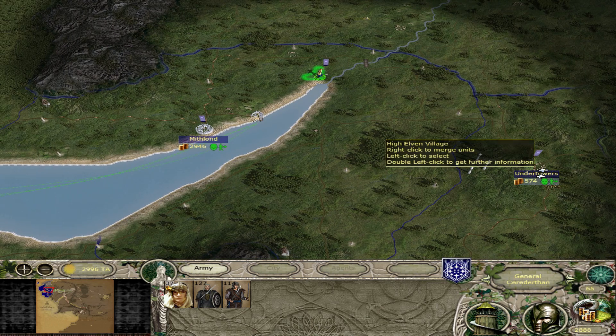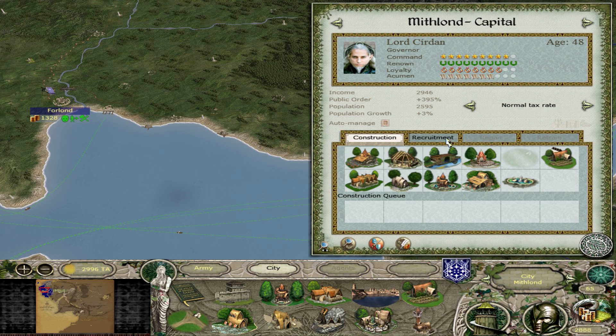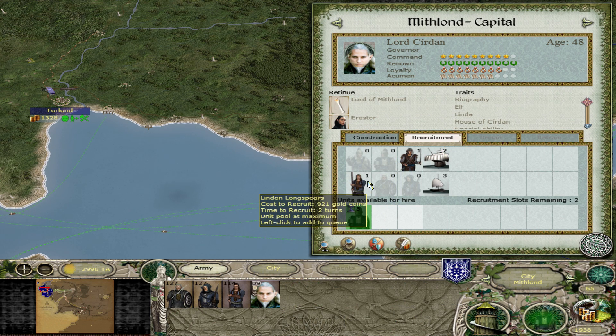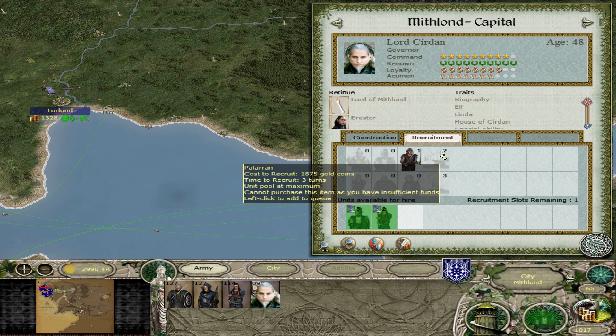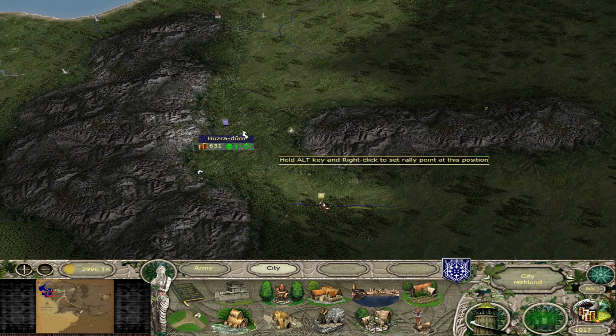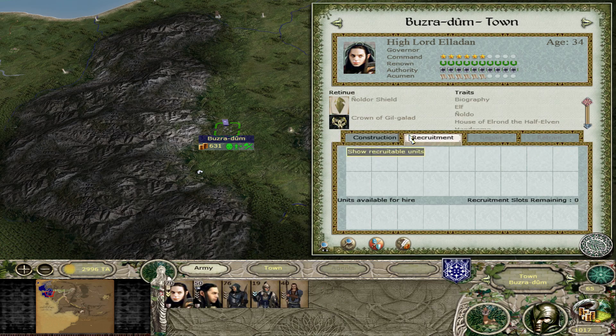We'll send these three guys over here and we're going to recruit out of here some Caliquindy Lords and some Linden Longspears. We'll do that for now, and Boozro Doom needs some characters too so we're going to send some over there.